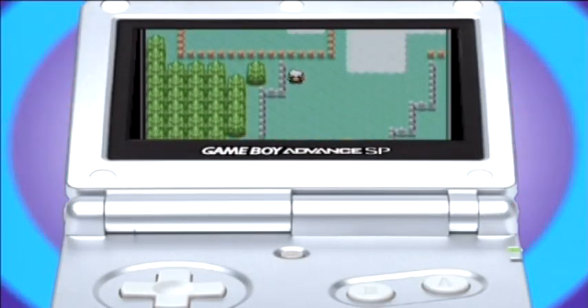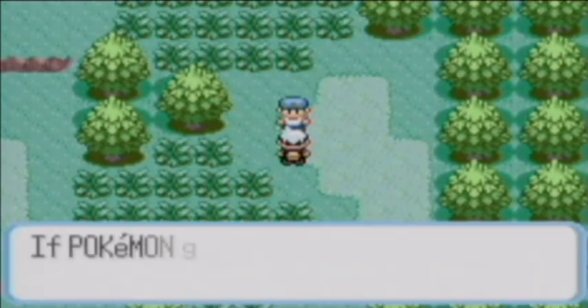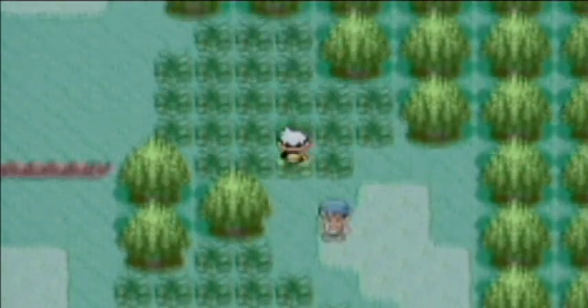During your journey all around Hoenn you'll find many different buildings that will affect your quest. When you advance in the game, take care to visit all the places and to speak to everybody, since you will obtain very useful information.